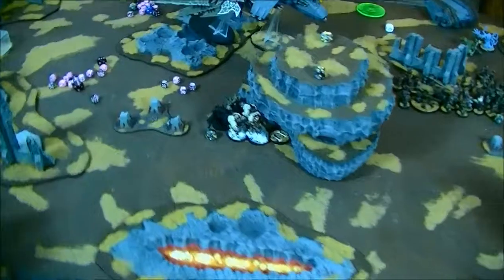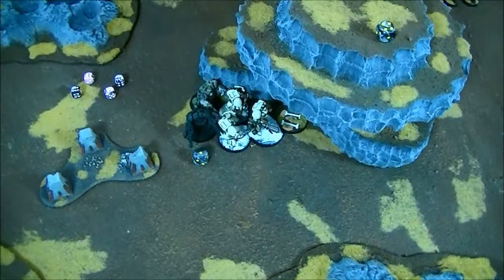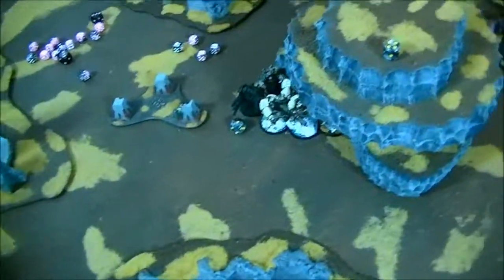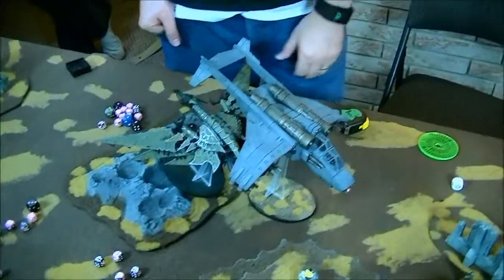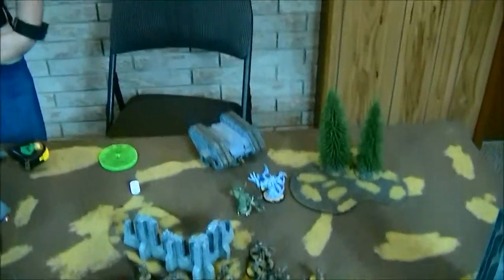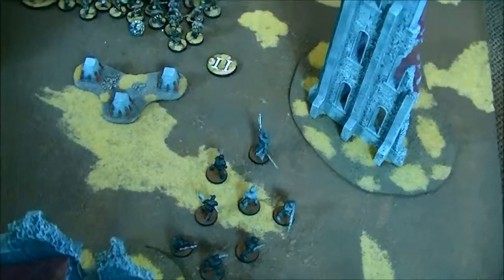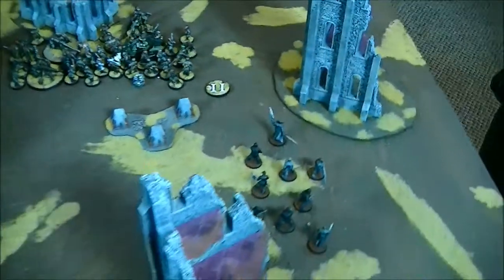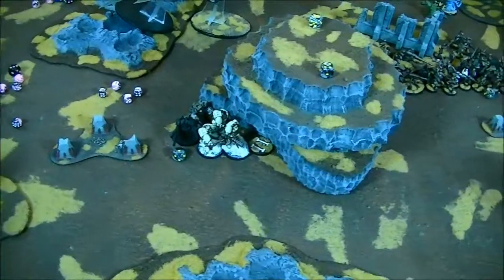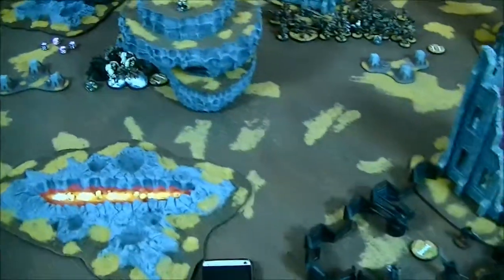End of chaos five: Wind Raiders ran up and charged but failed to do much - I only took one wound. The Heldrake vector struck the Vendetta and did nothing. Spawn killed the Plasma Executioner, which is nice. Cultists moved and ran up to try to get to objective two to at least deny it. My guys are within three inches so I'm contesting or denying that one.